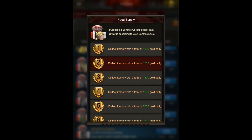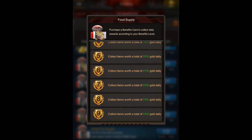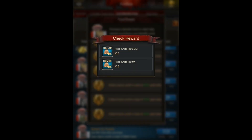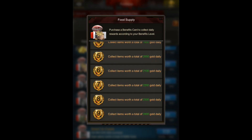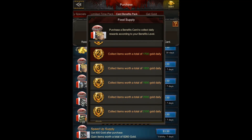If you tap on one of those, you can actually see what items you're getting. So if you happen to be spending a lot of money, you can get up to 800 plus another 400,000 — so 1.2 million food every day just from having the supply cards.